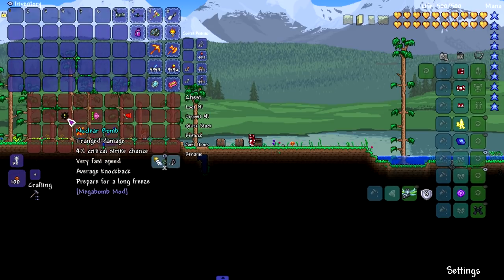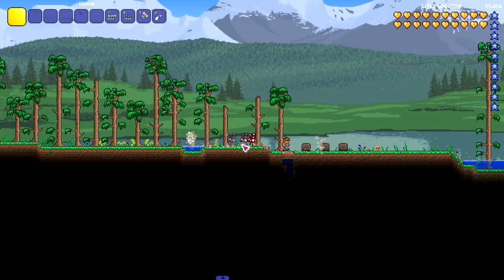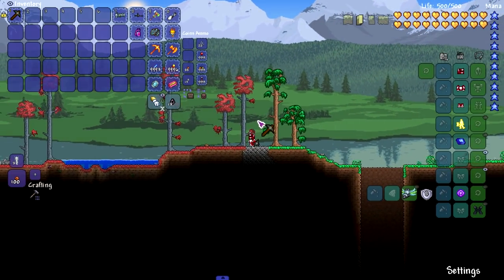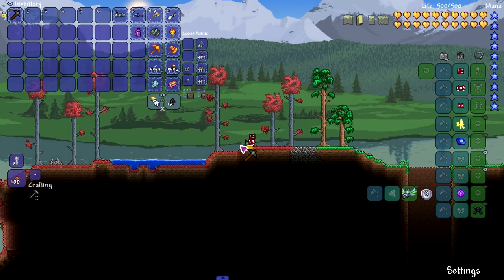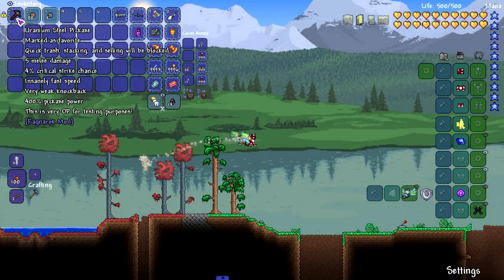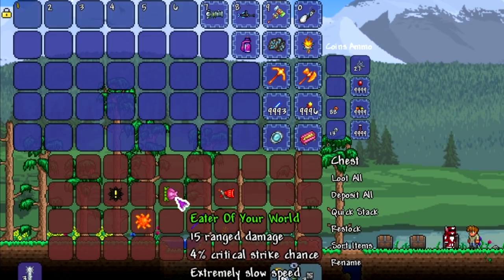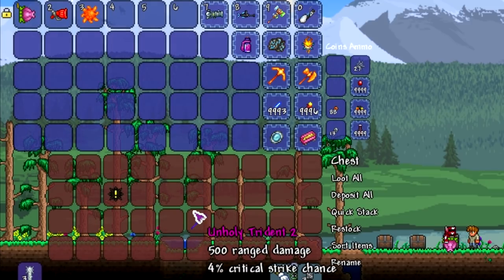We've got two other mods to check out — one has a nuclear bomb and another has a different bomb type. Let's start with the Ragnarok mod — named after Norse mythology, the ending of worlds. Let's try the pickaxe first. This is very OP for testing purposes. It's actually not bad at all, though I don't know if you can get it legitimately since it says it's just for testing purposes.